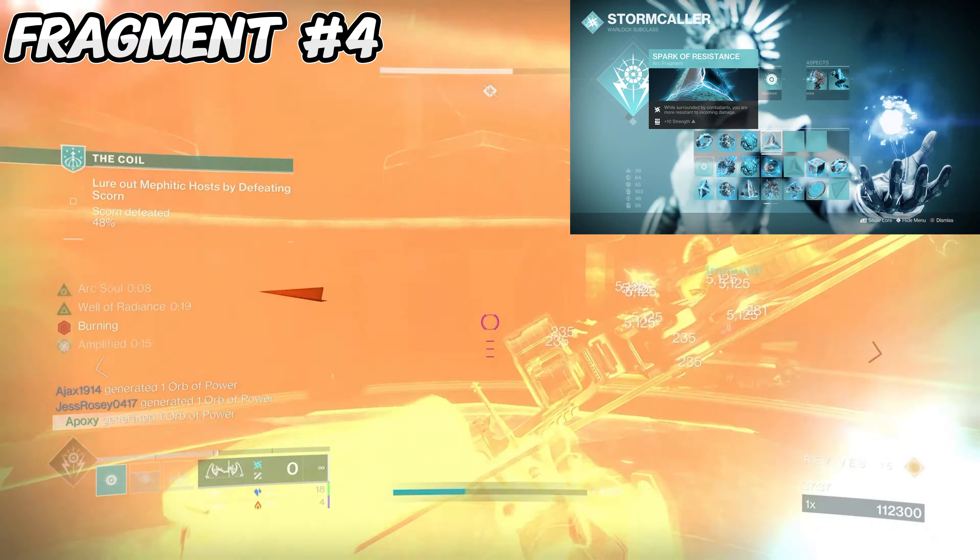Spark of Resistance is a very useful fragment especially for a game mode like Onslaught, where we'll be fighting constant waves of enemies pushing in our face — the extra damage resistance will help you stay alive and also proc all the other fragments. For the super, run Storm Trance because whenever we cast it we also jolt targets, meaning more ionic traces. Our Fallen Sunstar is going to have a heyday with all these ionic traces and we'll have infinite ability energy.